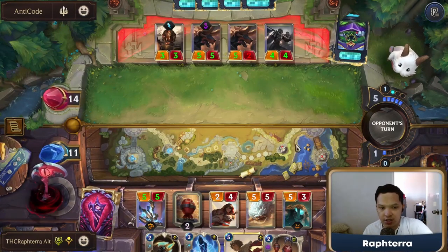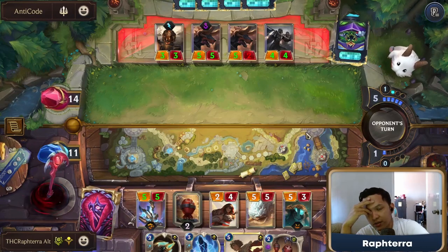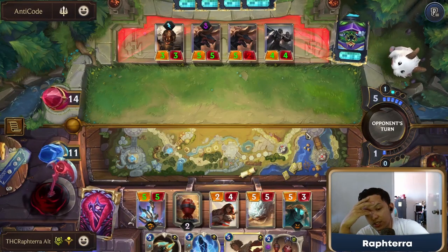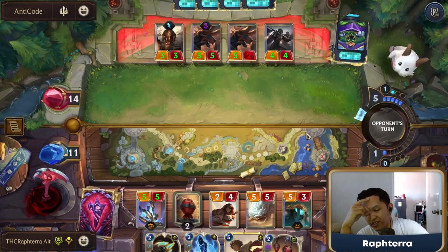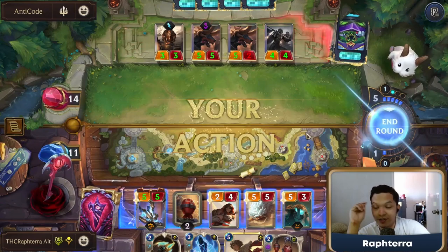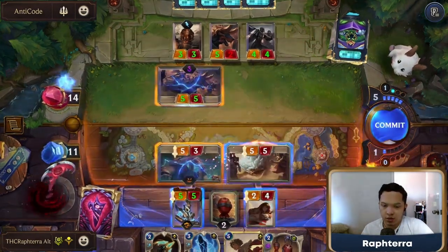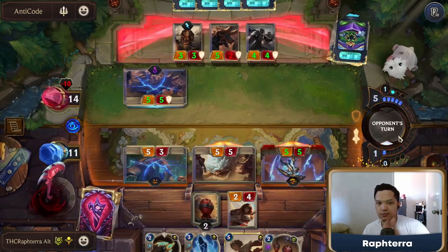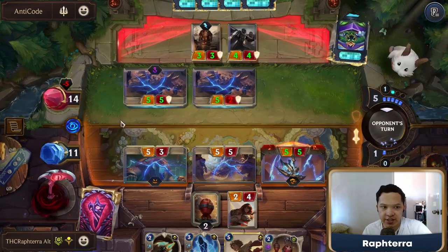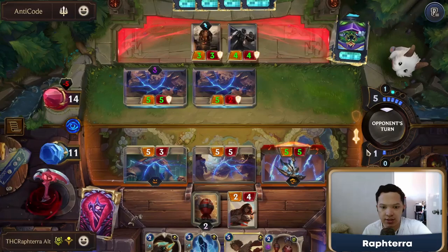I'm not gonna attack with my Grumpy Rockbear yet because I want to drop the Bomb on this Trusty Ramhound — just in case they have Champion Strength. Champion Strength instantly wins the game for them if they don't believe that we have Rite of Negation. I think if we're removing their board, it will be better for us.